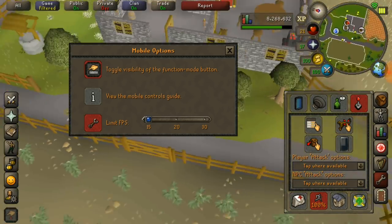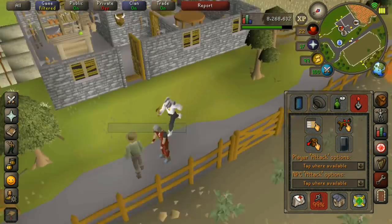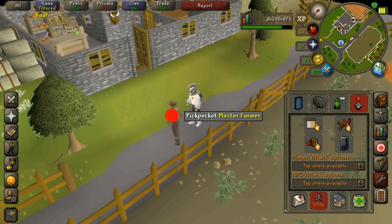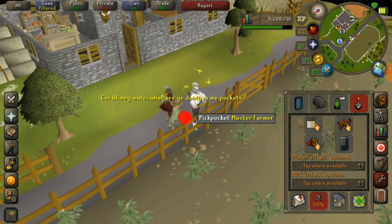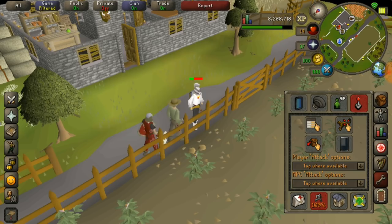15 is pretty horrible and even 30 is a lot less smooth than having that setting off. But if you'd like to save battery, for example on a long journey or if your phone doesn't really hold up well against games, then definitely use this limit FPS option.